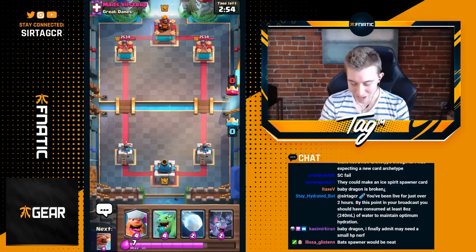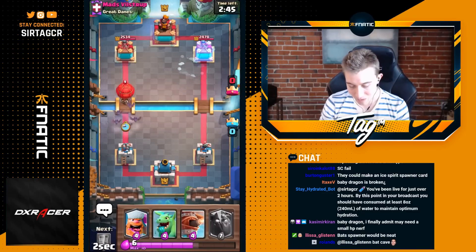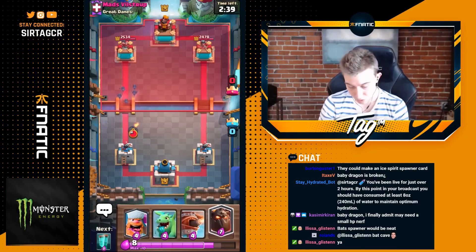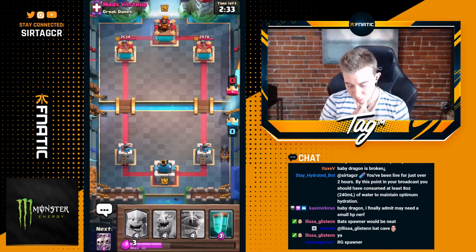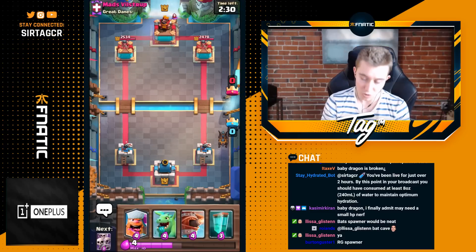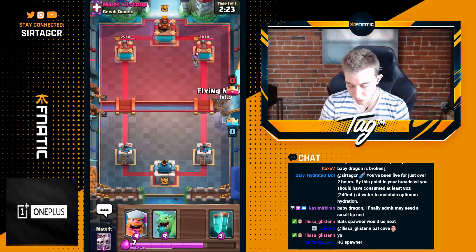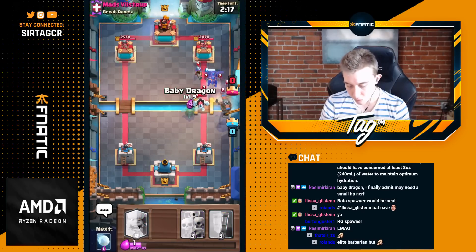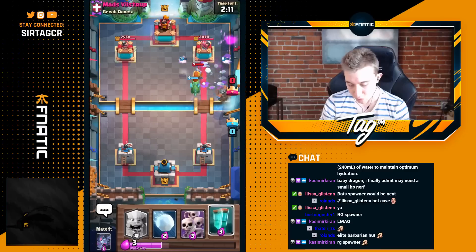New game — unfortunately a really bad starting hand with no Lava Hound and no Skarmy, so we have to cycle vigorously. He goes Balloon and we go Bats, hoping he doesn't have a Zap or Snowball — thankfully he doesn't. He doesn't even deal death damage, so we go Lava Hound since we'll be up Elixir. His Balloon is now out of cycle so he has no great way to counter-push. When a win condition like Balloon, Hog Rider, Golem, or Giant is out of cycle, opponents can't apply opposite-lane pressure because they only have one win condition.